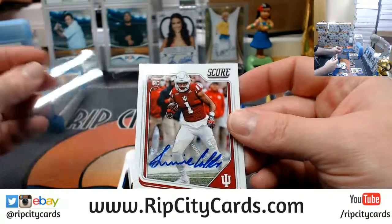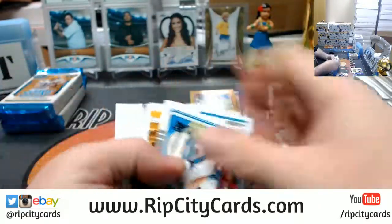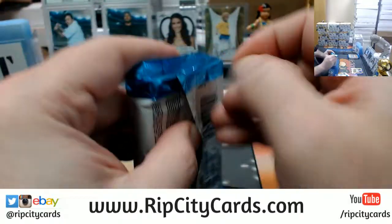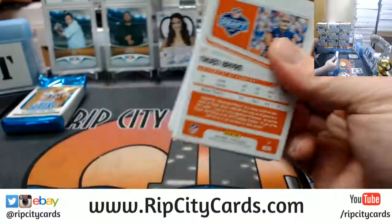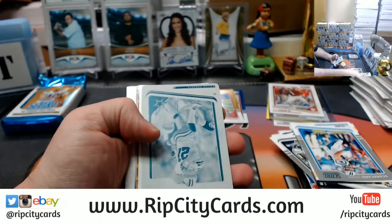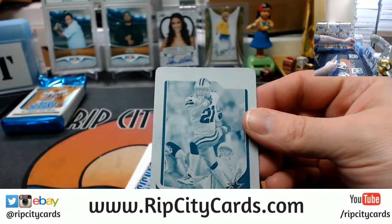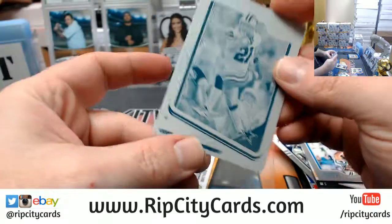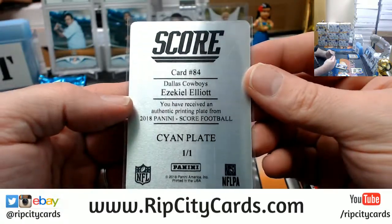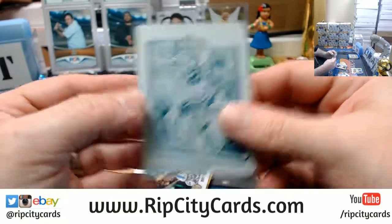A semi-Cobb junior autograph plate for the Dallas Cowboys. It is an Ezekiel Elliott cyan plate. We all know that cyan is the best plate to have. So, two one-of-ones out of this box.